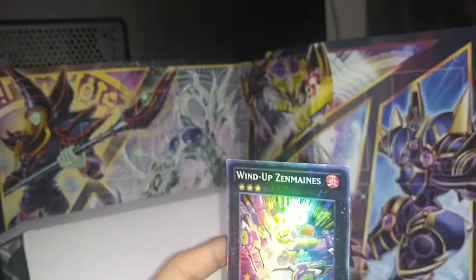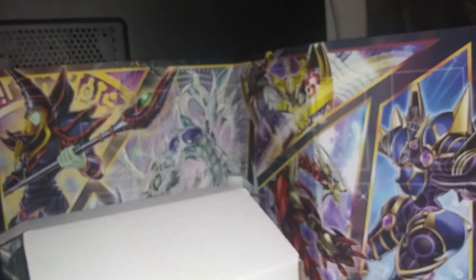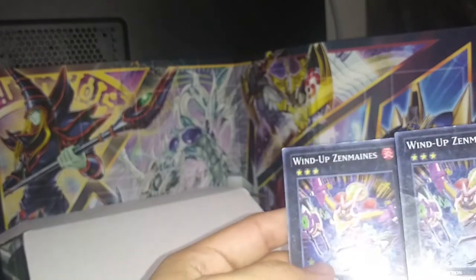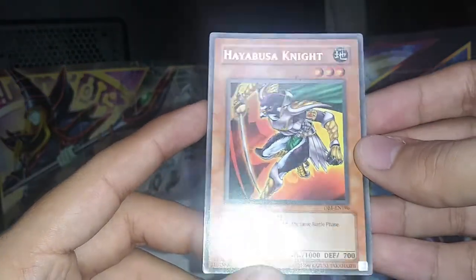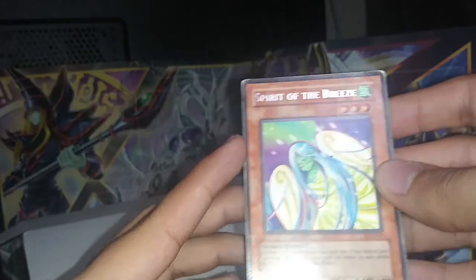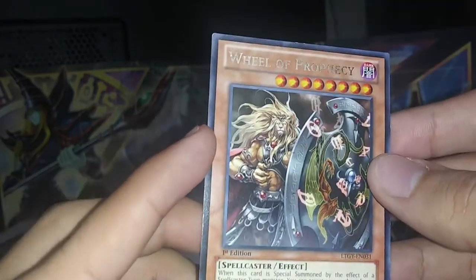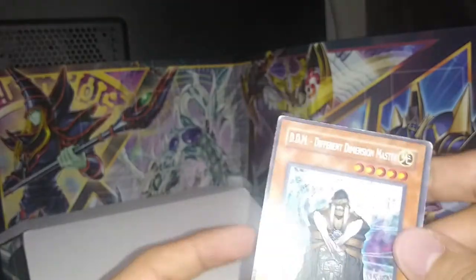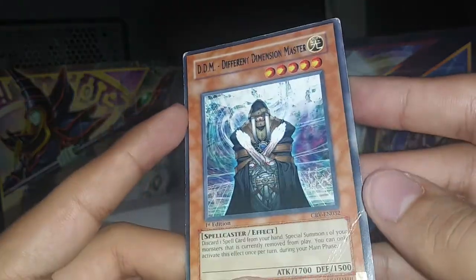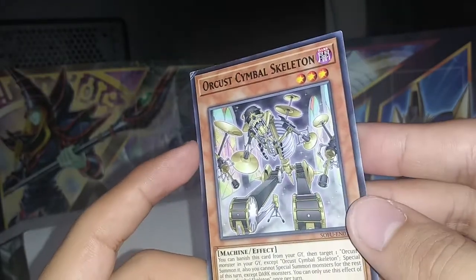We get Wind-Up Zenmaines — oh, this one's a dupe from a while back. Yep, there it is. This one's in better condition — the other one has bumps. Hiabusa Knight, Spirit of the Breeze, Wheel of Prophecy — wow, look at that card, cool-looking art. We get Elemental Hero Thunder Giant, DDM Different Dimension Master, Orcust Symbol Skeleton, Kindball — I don't know. Whoa, that's crazy-looking art right there! Oh, we get two of them — let me guess three... Nope.